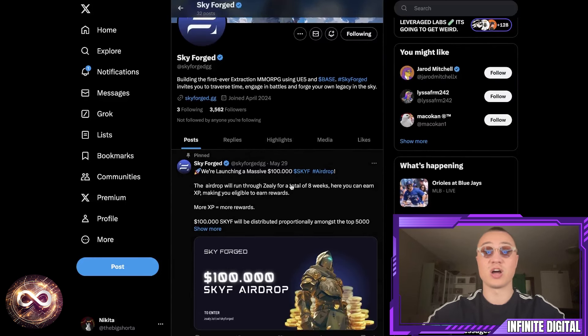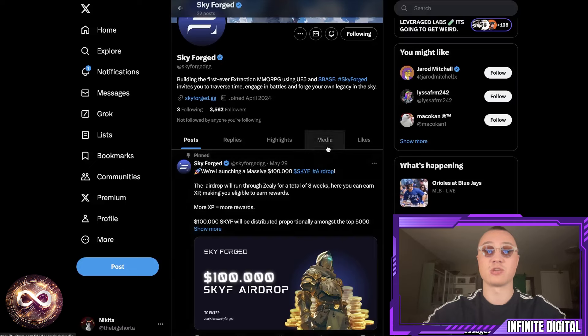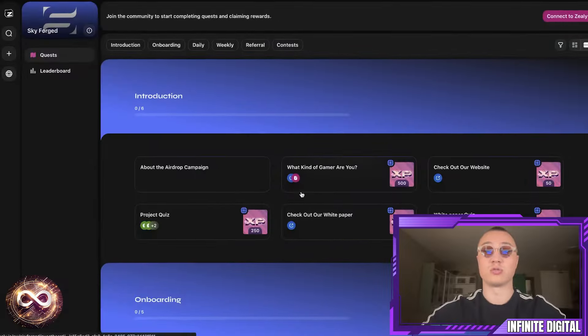Right now there's a massive $100,000 SKYF airdrop. You're going to learn a little bit more about the token in just a few moments. The airdrop will run through Zeely for a total of eight weeks, so you can earn XP making you eligible to earn rewards.